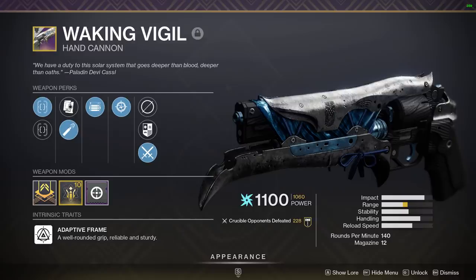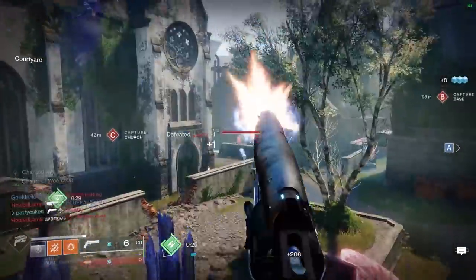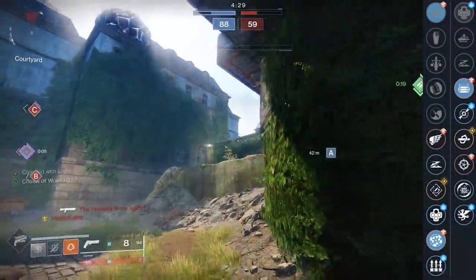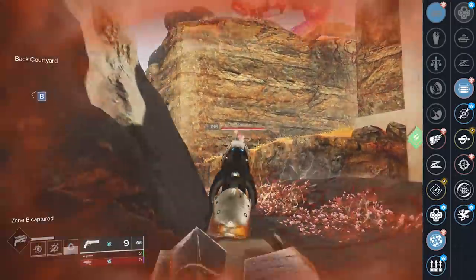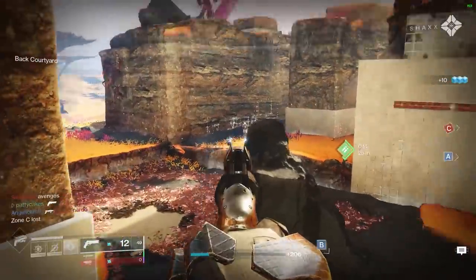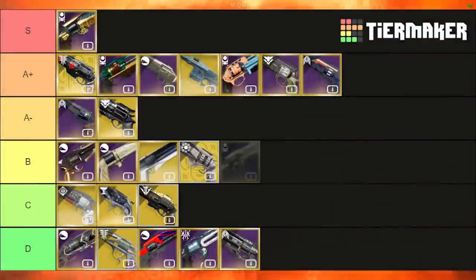Waking Vigil is a 140rpm hand cannon in the energy slot. The stats are not particularly great, but it does have a reasonably high aim assist stat. The biggest thing going for it is the ability to roll with both Rangefinder and Opening Shot for a beefy range potential on your first shot. You can also roll Kill Clip to reduce headshot requirements on follow-up kills, or Snapshot to make it feel snappier. With relatively mediocre base stats and nothing especially outstanding, Waking Vigil goes right in the middle in B tier.